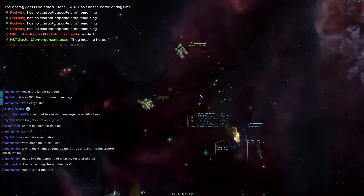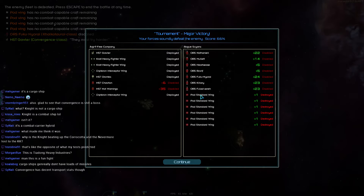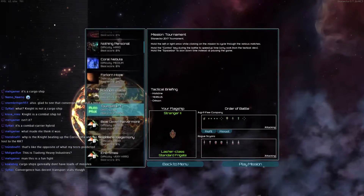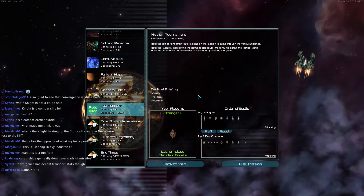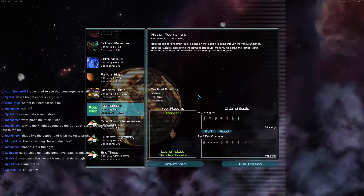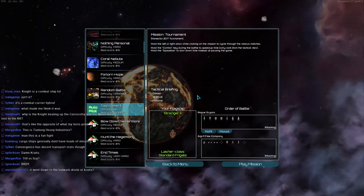Now that was a close battle. The Argy 9 Free Company beat the Rogue Science 1-0. So Histidine has won the first battle.